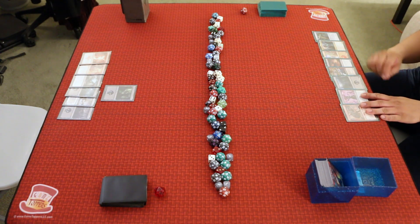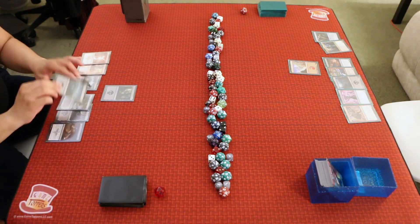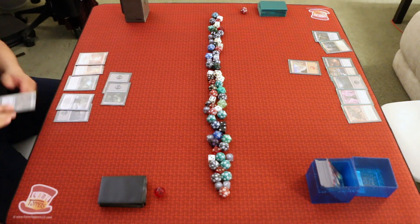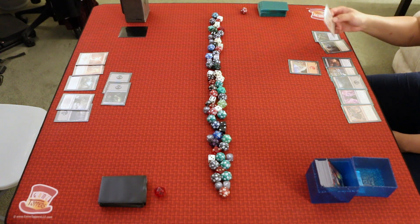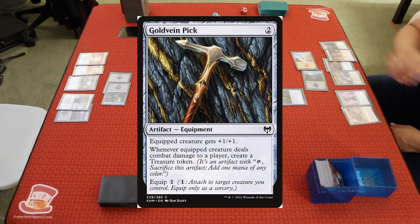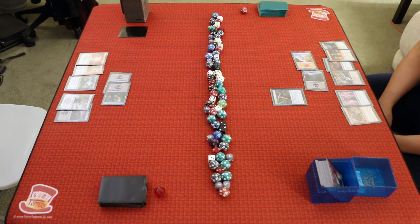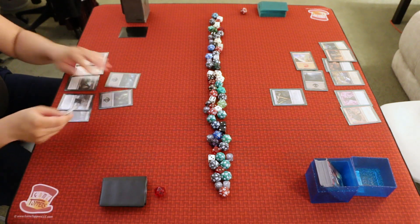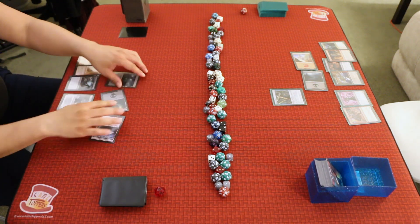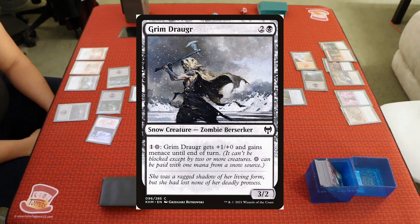B draws a Breakneck Berserker, plays a Mountain, and passes. A draws Poison the Cup, plays a Swamp, taps two to Foretell Poison the Cup, and passes. B draws a Fearless Pup, plays a Swamp, and spends two mana to cast the Goldvein Pick — an Artifact Equipment that gives the equipped creature +1/+1, and whenever it deals combat damage to a player, creates a Treasure Token. B passes. A draws a Snow-Covered Mountain, plays it, taps out to cast the Grim Draugr — a 3/2 Snow Zombie Berserker that can pay one and a Snow mana to get +1/+0 and Menace until end of turn — and passes.